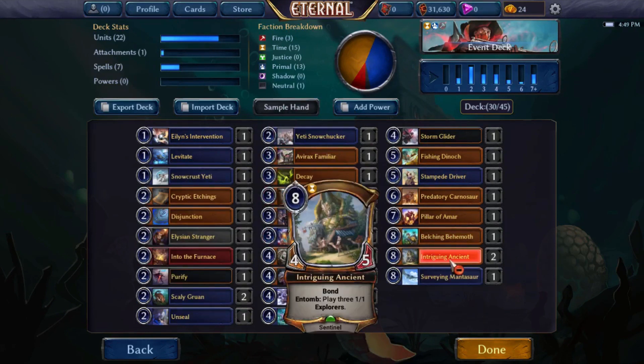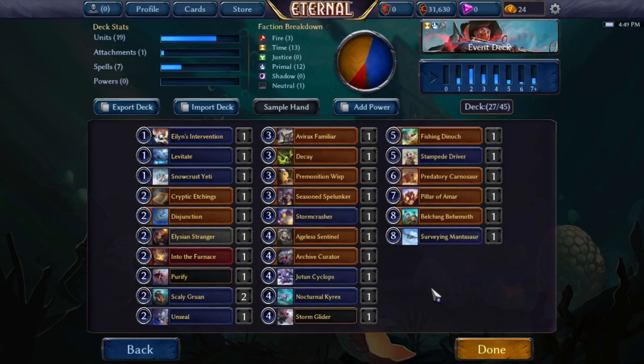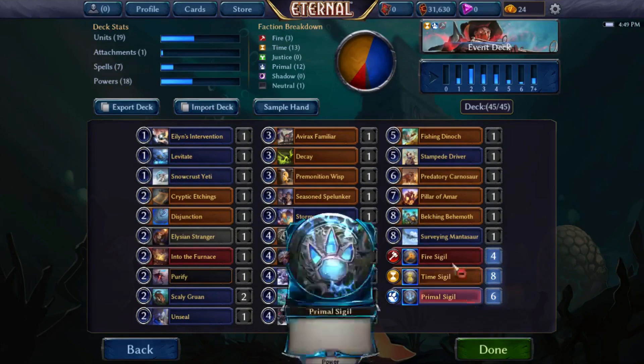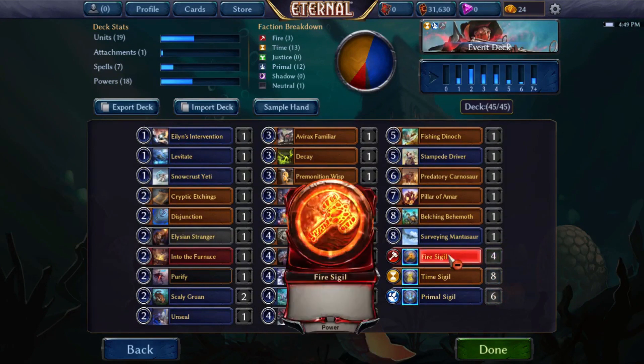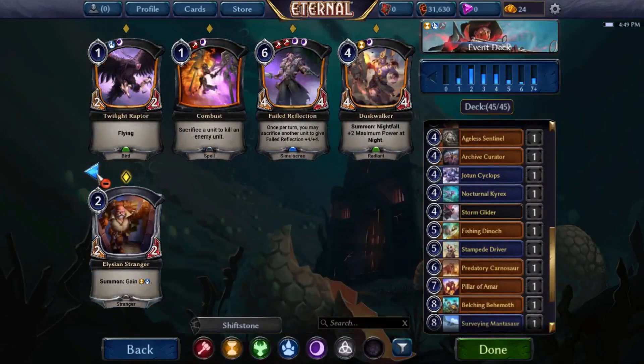Let's see how many sentinels we have for Intriguing Ancient — it costs eight and we've got Ageless Sentinel, and that's it. Mantisaur wants dinosaurs — we've got one, two, three, four... five, six dinos; I guess that's fine. This deck probably doesn't want Snow Chucker. We may have hit a problem — 18 power, and I think four or five fire influence would be a necessity, maybe three since we don't necessarily want to play our fire cards on curve.